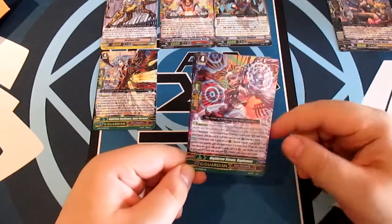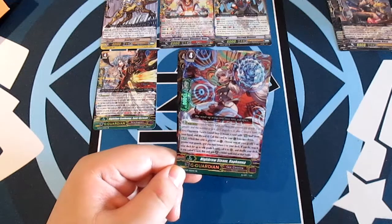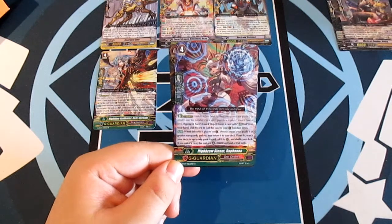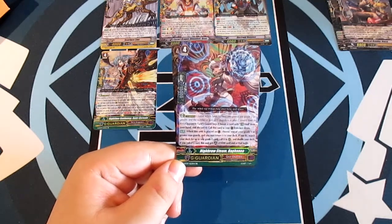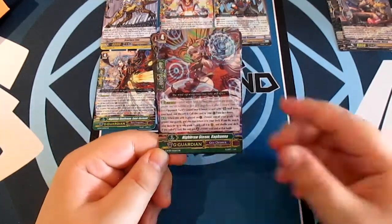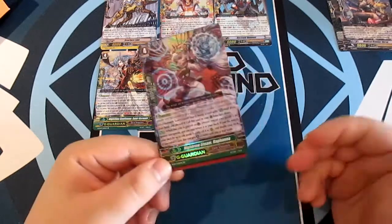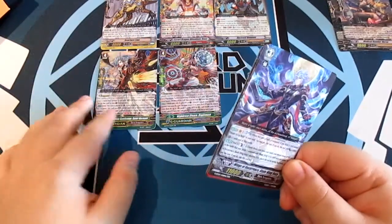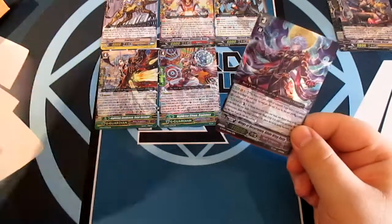Next card is Hybrosteam Rafana, a G Guardian for Gear Chronicle. Same cost — discard a heal trigger from your hand. When placed on the guard zone, choose one of your Grade 1 or greater rear guards; you may return it to your deck, and if you do, search your deck for up to one Grade 0 card, call it to the rear guard, shuffle your deck. If you call the card, this unit gets plus 10,000 until end of battle. You can combo it with another starting vanguard effect and chain into something else — it gives chaining opportunities with Grade 0 cards or even triggers like Scarface Lion. Obviously those are two different clans, so don't mix them at a tournament!